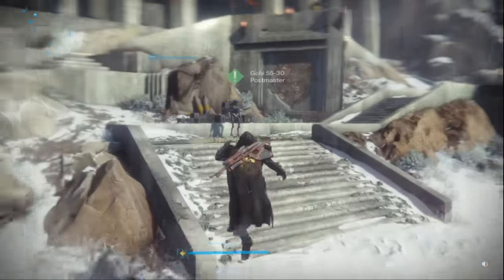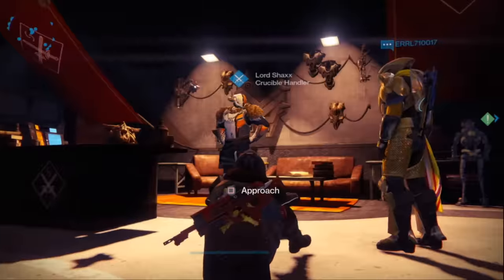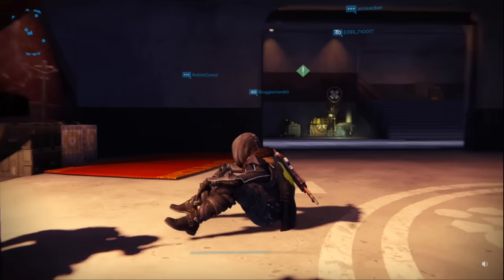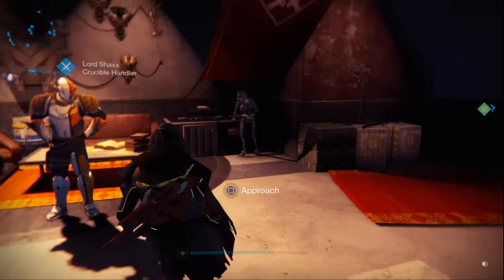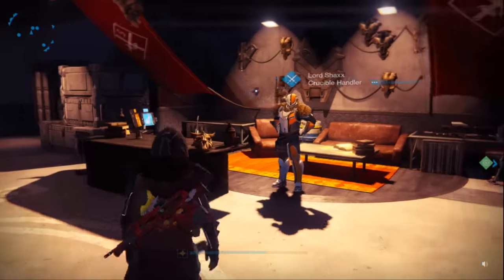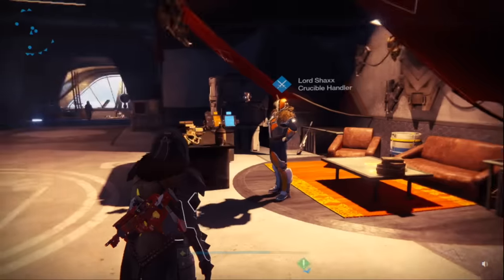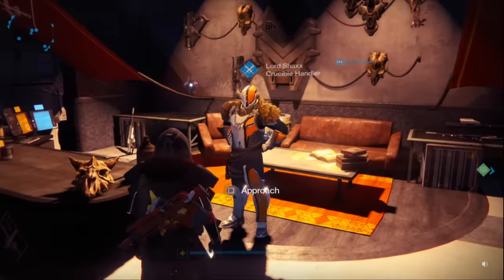Let's go over to the Tower. If you are a Titan, you can pick up a tier 12 class item for the Sunbreaker at the Speaker this week — the Sunbreaker's Mark has a 25-25 roll. In addition, the faction material donations this week are: Worm Spore for Future War Cult, Relic Iron for Dead Orbit, and Spirit Bloom for New Monarchy. No Spin Metal this week.